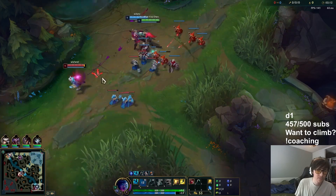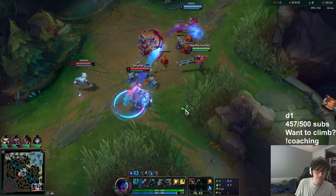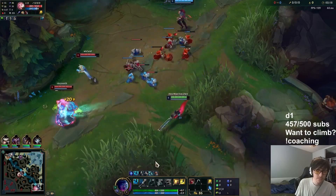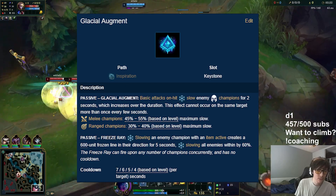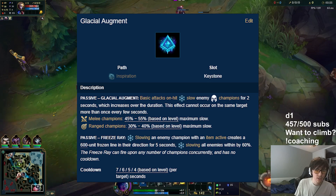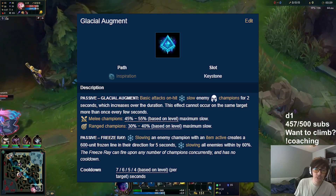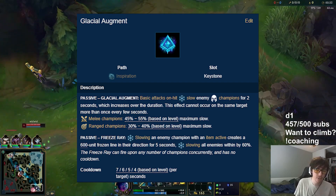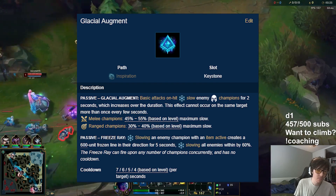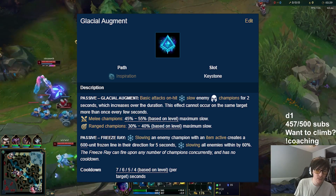The most prominent rune setup is actually pretty similar for both AD carry and support. Pretty much everyone is taking Glacial Augment. The reason for this is it procs on on-hit effects, and your auto attacks and your Q proc on-hit effects also. That means your autoing and Qing both apply slows, which allow you to maneuver and position yourself for another auto attack to stack souls.